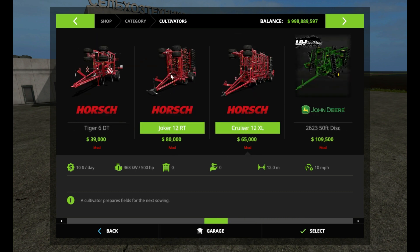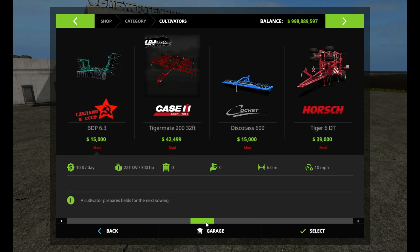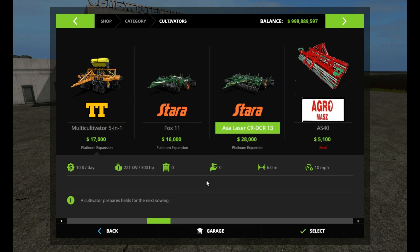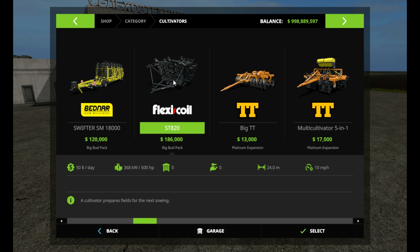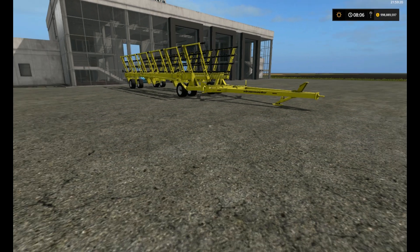Looking at stock in-game implements — the DLCs that came out have a 12.2-meter option, which isn't traditionally stock. Those are obviously smaller. There's one here at 24 meters, and the Flexi-Coil is 18 meters, and that one is 24 meters — but this Strawmaster is claiming to be 36 meters wide. I can't wait to see it.